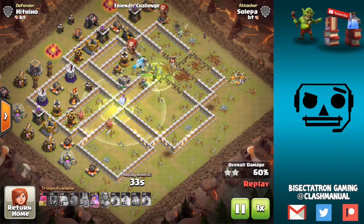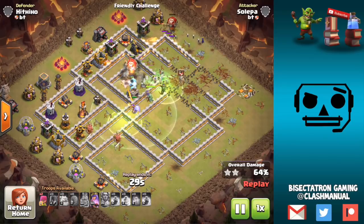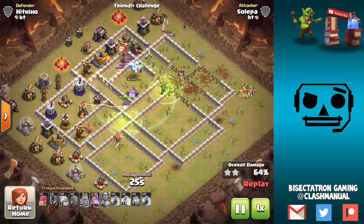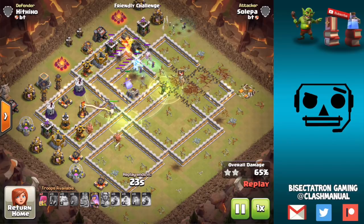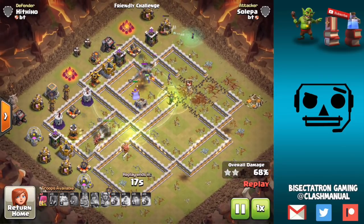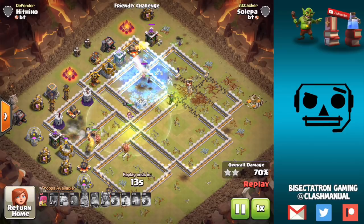Those cannons are still up at the bottom of the base, and that's one of the main issues — there wasn't anything pulling up that side. So it might need some tweaking. But some kind of Ice Golem Witch combination, maybe even with Jump Spells as we saw here, I really like. I think if you get the Ice Golems in the base, they can be very effective with this new Freeze Radius.